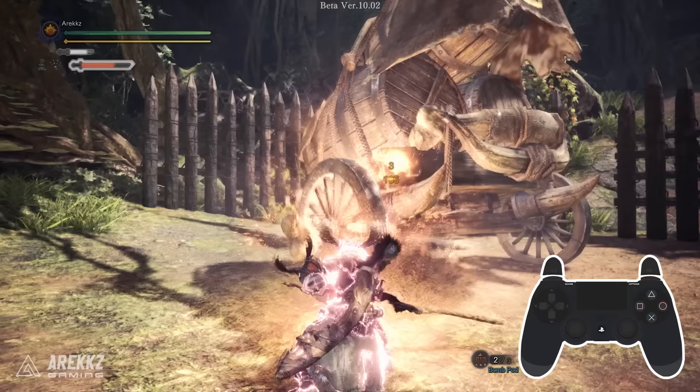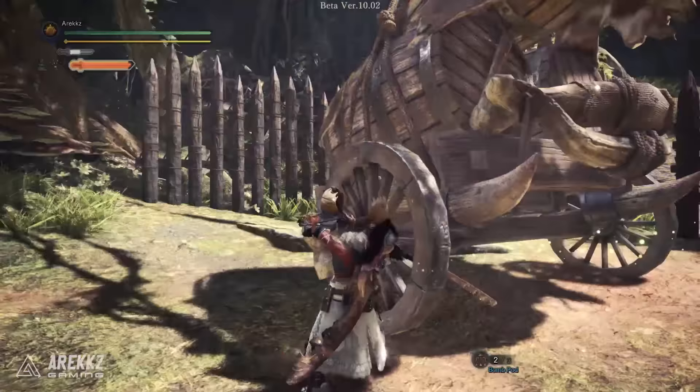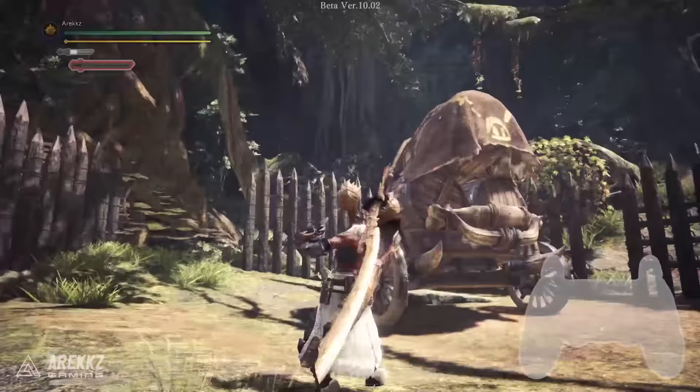Following a spirit slash you can press L2 to perform a Slinger Burst — the powerful slinger shot, provided you still have slinger ammo. This does not interrupt your spirit slash flow, so much like you can work regular attacks in between spirit slashes, you can do the same with the Slinger Burst too. If this causes a monster to flinch, it also gives you a great opening to finish the Spirit Roundhouse Slash.